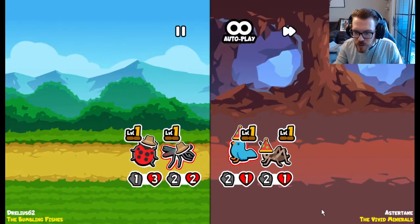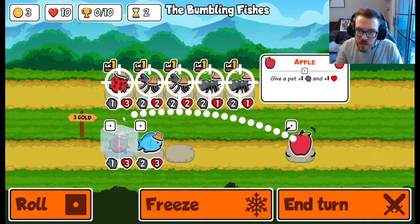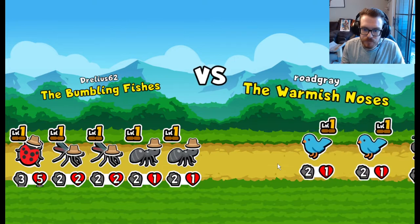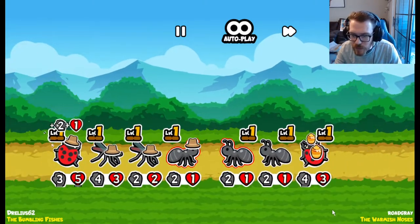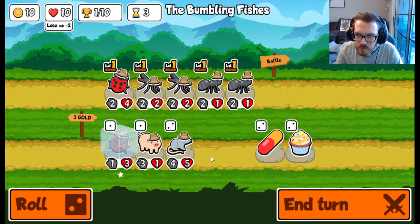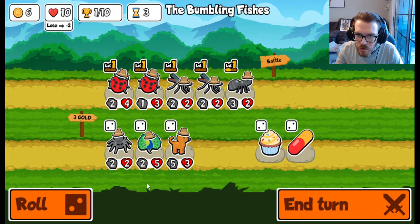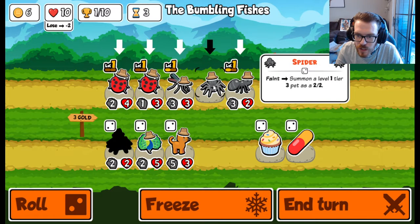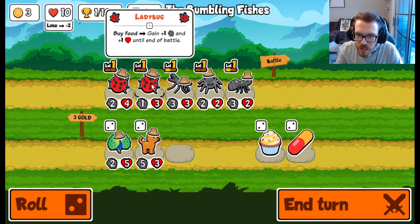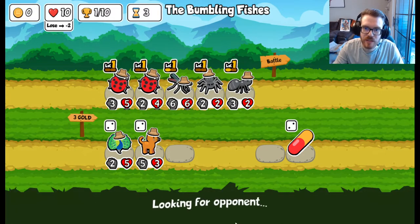Let's snipe the bluebird — that's unfortunate, sniped everything but we still tie. Let's be the bumbling fishes. Double ant with the ladybug — that could work. Let's snipe the bluebirds or the ants — okay, got one of them. We're going to combine our ants, play the ladybug. Tabby cat, we had fun, but we're done with that. Let's try out a spider in there, even though it's not the best. Let's throw a cupcake out there just to get the buff and give us the early win if possible.